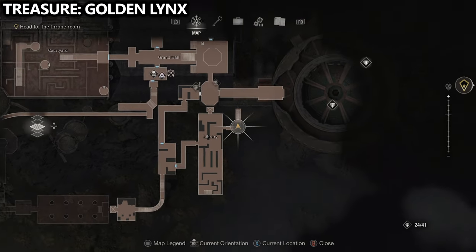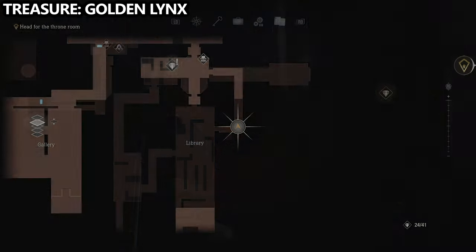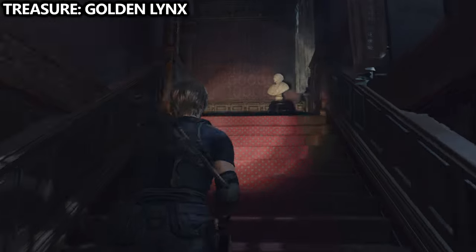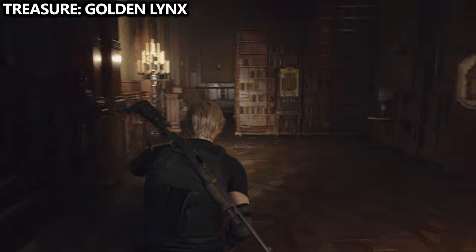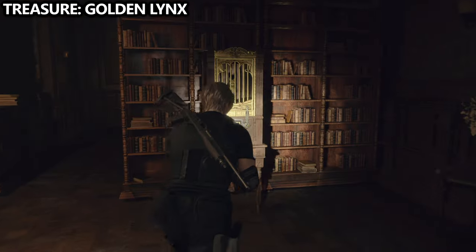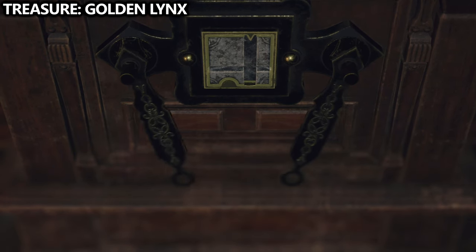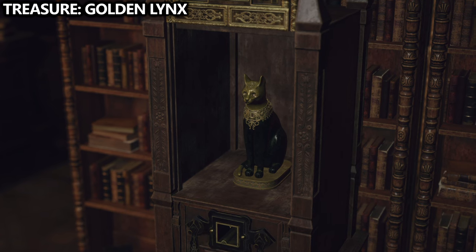We are now leaving the library from the other staircase, which is towards our main objective. At the top of the steps, this is where Ashley would have put the insignia into the door to reunite with Leon. And now that we're here with Leon, we can use the cubic device on this cabinet to open it up and find the golden lynx treasure inside, which trades for a decent value.